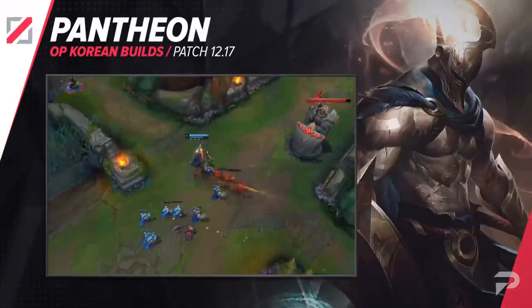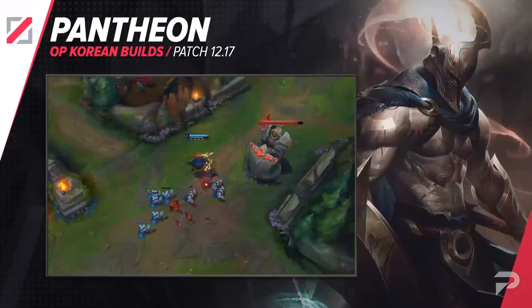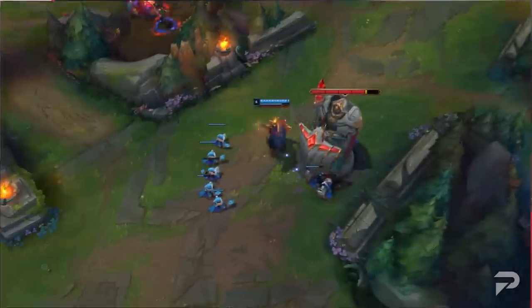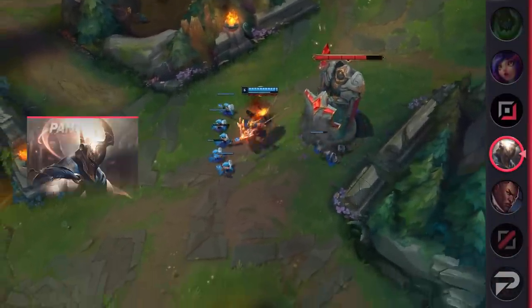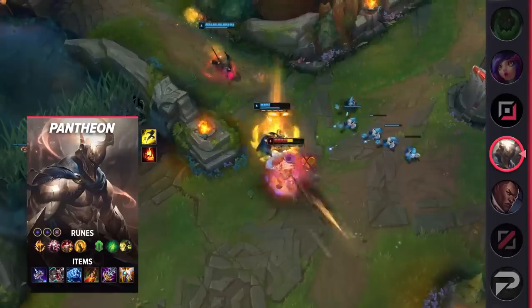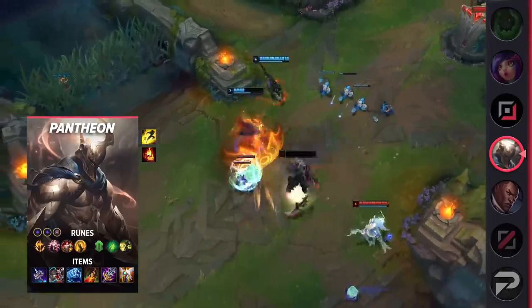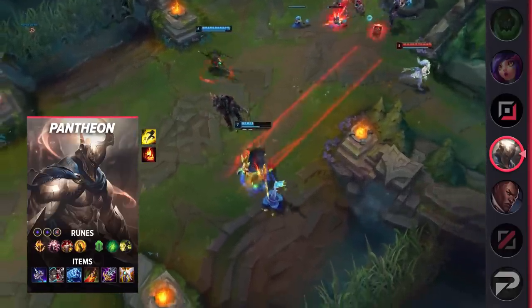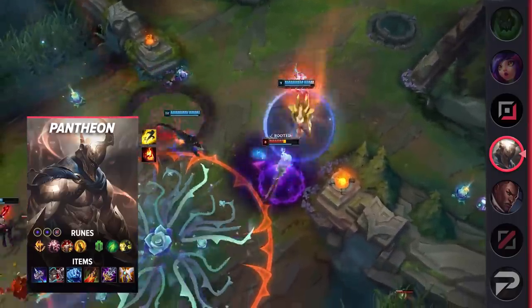We're also beginning to see Pantheon get picked more in the mid lane. Like Lucian, he's a tough one to beat — his raw damage is difficult to deal with and he's able to soak up plenty of damage as well. On top of all of this, his point-and-click stun makes him notoriously great at setting up ganks for his jungler. Give him too much respect and the pressure will bleed over to the side lanes via roams or using his ultimate.